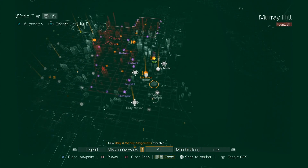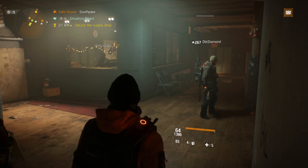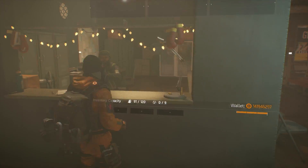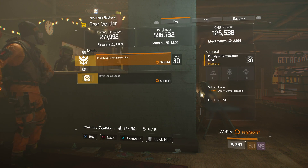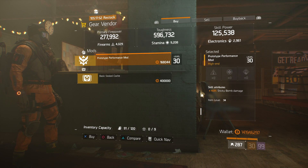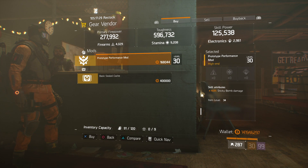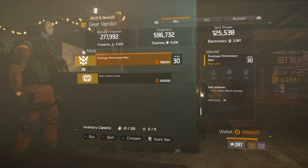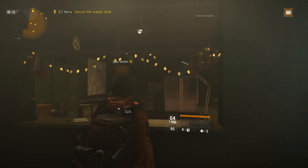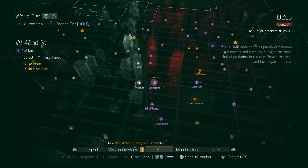The next item is just south at the Southpaw safe house gear vendor. It's a performance mod — a 4% sticky bomb damage performance mod, which is maxed out. You can't get any higher percentage on sticky bomb damage. I run four of these on my tactician build, giving an additional 16% sticky bomb damage. These are only 168,000 Division credits, they're maxed out, and these are another must-buy. I only show you items that I personally run on my builds.